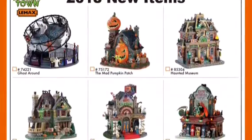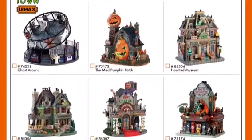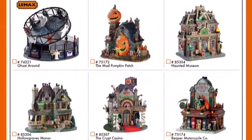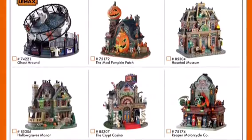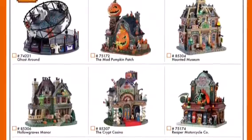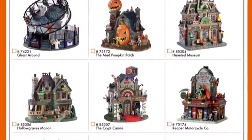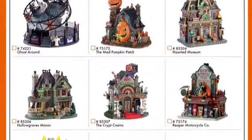We have a few returning items and some new ones. The Mad Pumpkin Patch was an old one from last year, and so was Ghostrun. Ghostrun I actually did buy last year — that's a really good item, so make sure to check out the review of it. We also have some new ones, like the Hollow Graves Manor, the Haunted Museum, the Reaper Motorcycle, and the Crypt Casino — all of which look really cool.